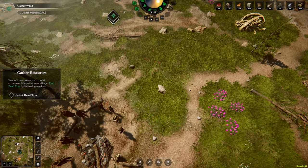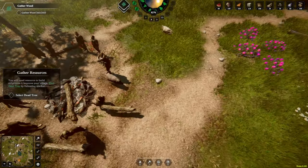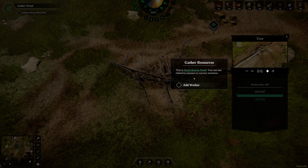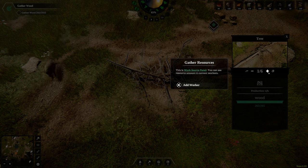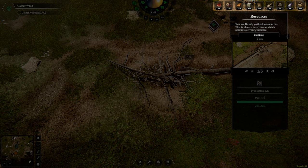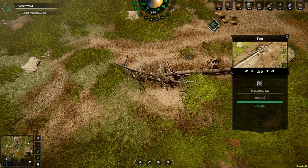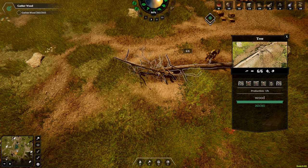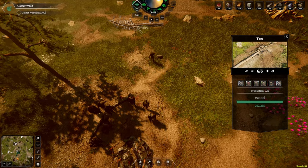Now we need to gather wood, so let's find a dead tree by following the marker. Over here — select dead tree, so we're going to click on it. This is a work service panel — I can add a worker. Let's add a worker to it. We are finally gathering resources. I've got food, ale, wood — wood production from collecting that is one an hour. I'm not collecting stone yet. I've got leather and bone production. It wants me to get 200 wood, so let's get six on the case. Get this wood sorted.